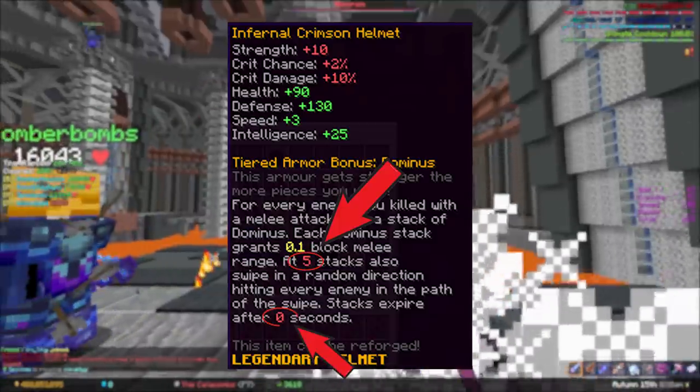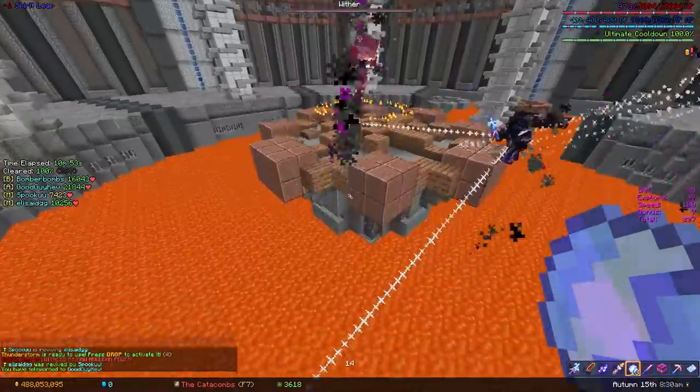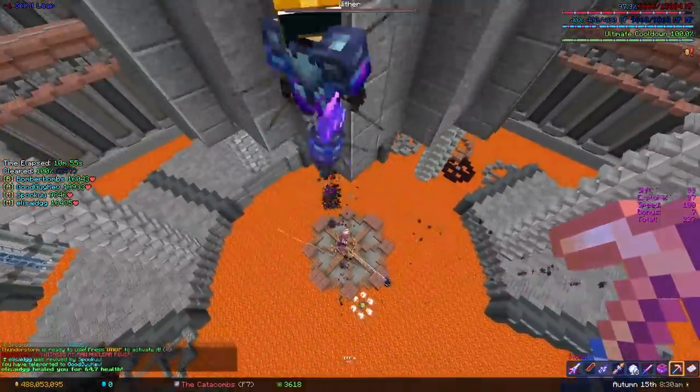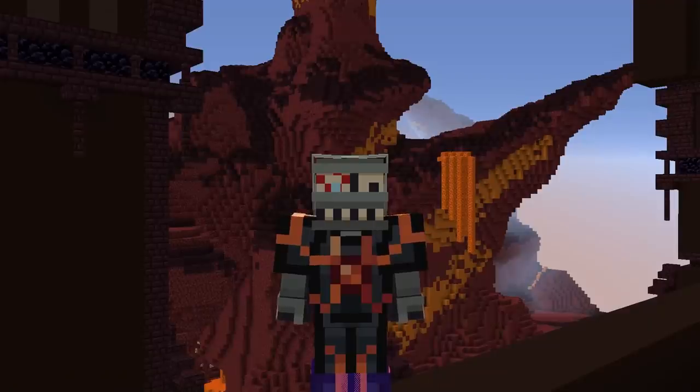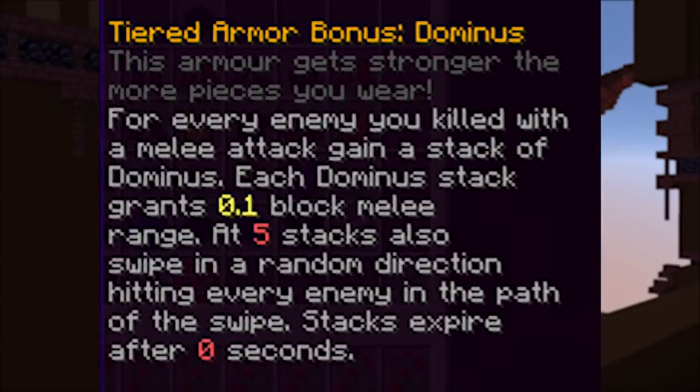Basically, these red numbers mean nothing. They're zero because the game knows you aren't wearing any pieces, but as soon as you put on two or more, it's gonna get better and better. With the boring stuff out of the way, the first set, Crimson Armor, is geared towards Berserkers.